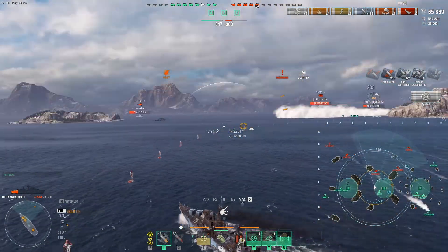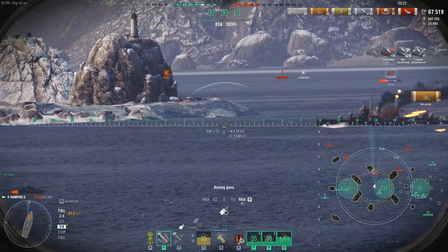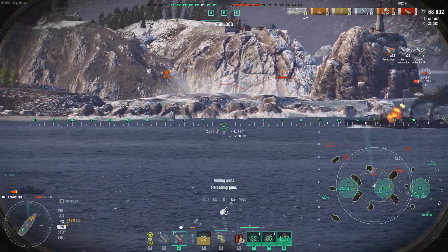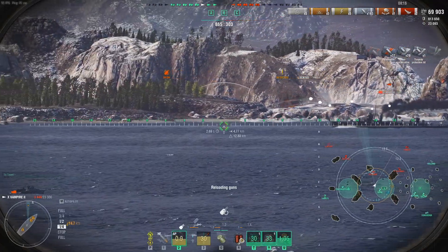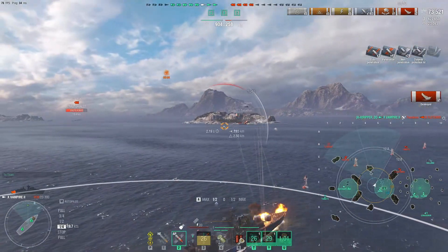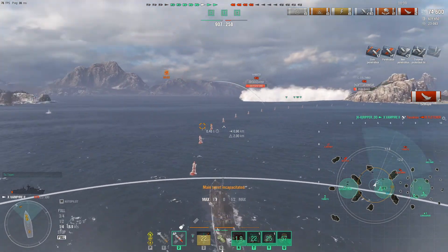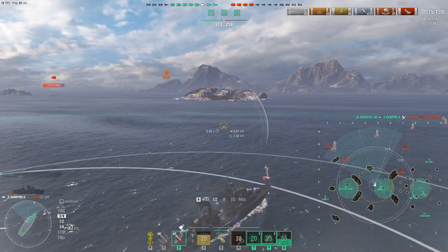We got a fire on Colombo, and here comes the Fletcher. We switch to AP because he's broadside — the AP on British and Commonwealth destroyers is awesome. Boom — look at that damage. RIP, the Fletcher goes. We also watch for torpedoes the Fletcher may have launched — so nose in for about five to ten seconds as a technique, with hydro up to spot any incoming torps.